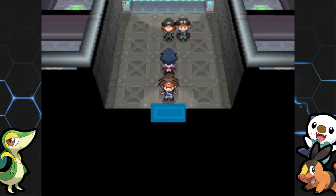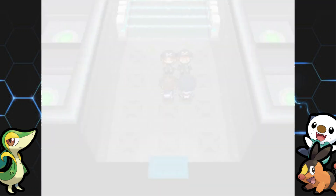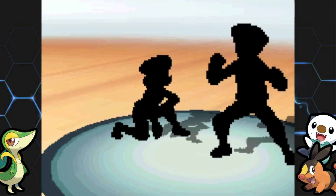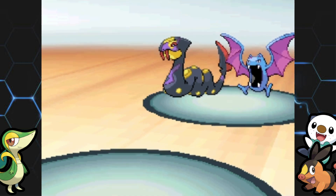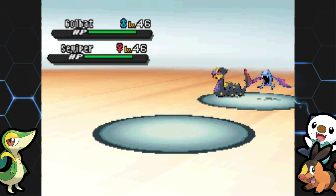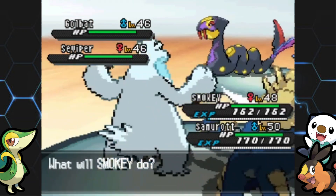Immediately you'll get into a double battle, so make sure you're healed up and ready. We have a double battle with Hugh — we only do a few of these throughout the game. I think the last one was in Lacunosa Town against Zinzolin. I accidentally tapped the speed-up button. They have a Golbat and Seviper to start, and all the Team Plasma Pokemon are going to be in the high 40s.